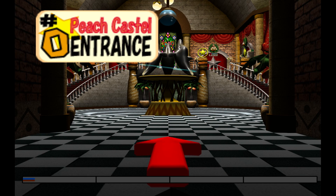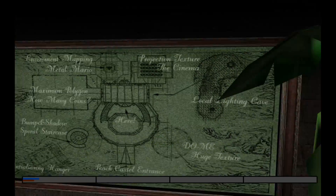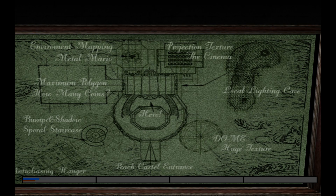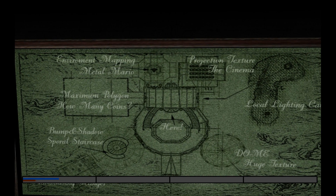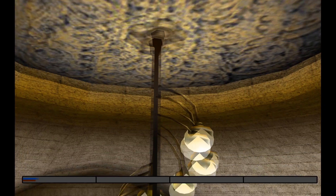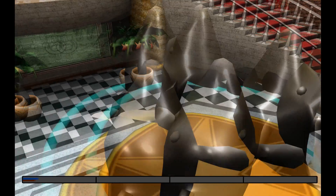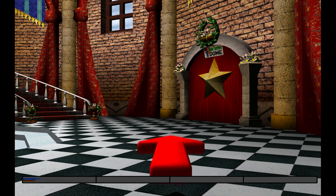Although Princess Peach is nowhere to be found, this is in fact Princess Peach's castle, as evidenced when you look at the map inside the foyer area. On the right it does not say DOMEY — it actually says DOME in all capital letters. Hanging from the highly detailed ceiling is this beautiful spinning light fixture, and as we work our way down, we find more dolphins! Let's revisit the foyer a little bit later and actually check out a room.